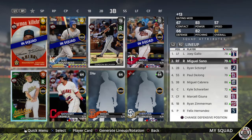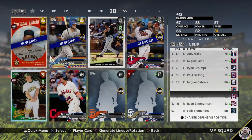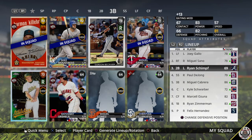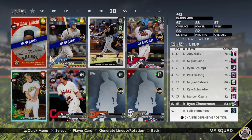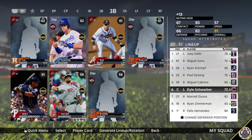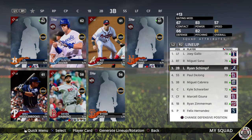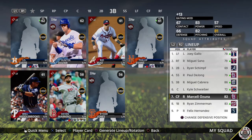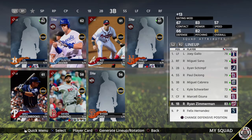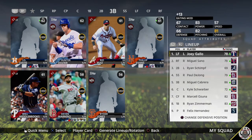For the bench, I use the worst-overall second baseman I have — he will never get used, he's just there to bring down the team rating. Second base overalls are inflated anyway, so moving him elsewhere would make him a 44 overall. The team costs roughly 11-14k stubs total — Gallo around 1k, Schimpf around 100 stubs, DeJong around 1k, Miggy 4-5k, Schwarber 100, Ozuna 5-6k, Zimmerman around 2k.